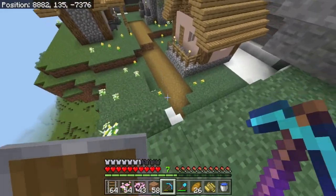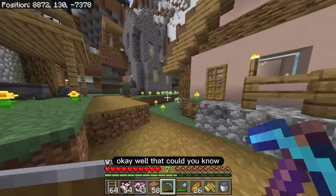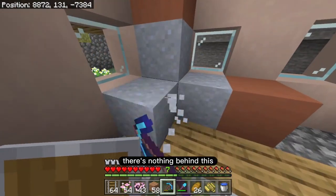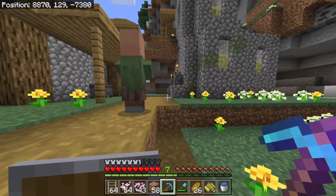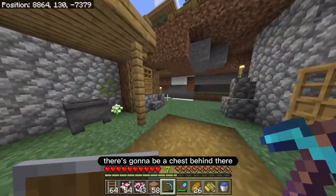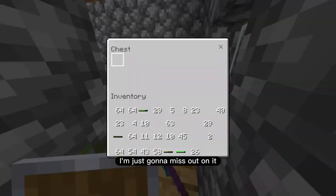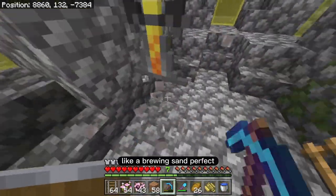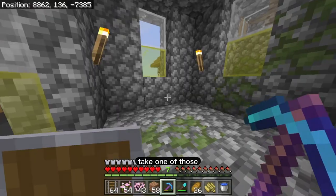Oh my goodness. That green one just took some fall damage — good, what a dummy. There's nothing behind this, right? I always feel like there's gonna be a chest behind there and if I don't break that block I'm just gonna miss out on it. Other pants — come on, you can give me something better than that. Like a brewing stand? Perfect. Take one of those.